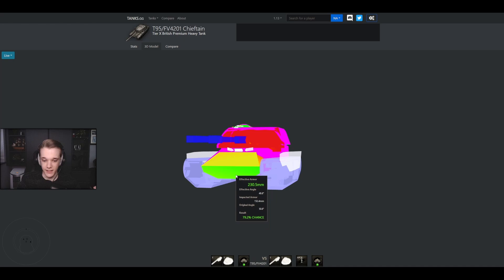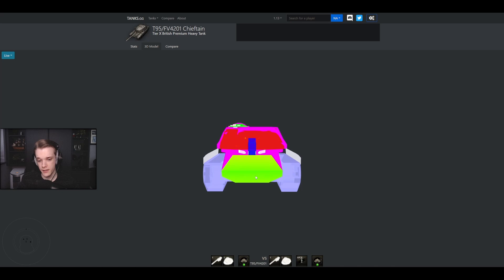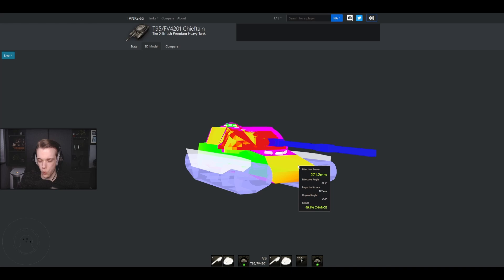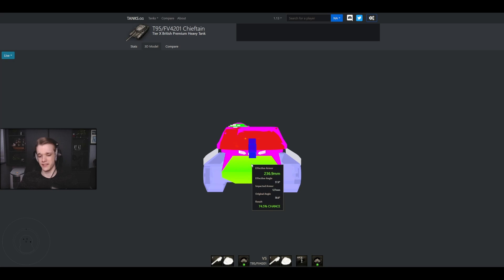As long as you're not a Tier 8 firing standard rounds — at that point it's actually a 50/50, and if it's angling a bit, standard rounds are not going to cut it unless you have decent penetration like the Lorraine or similar. If you're taller than it, you can shoot straight through the upper hull. The upper hull is quite easy to pen especially in Tier 10, since the Chieftain is a low-profile tank. In something like the E100, you're up to about here and can easily pen it even with standard rounds.